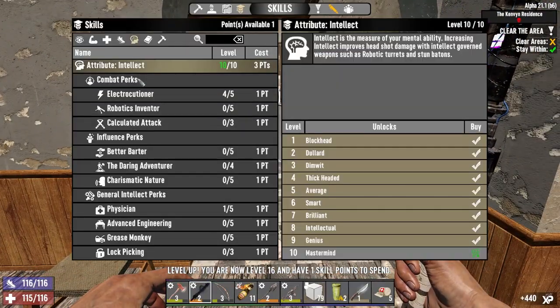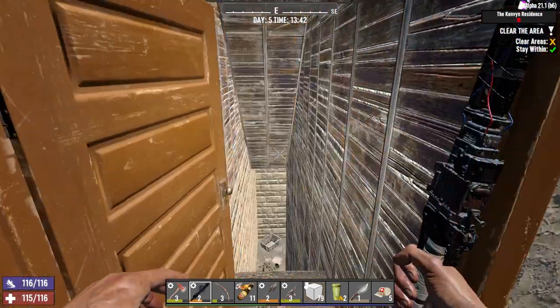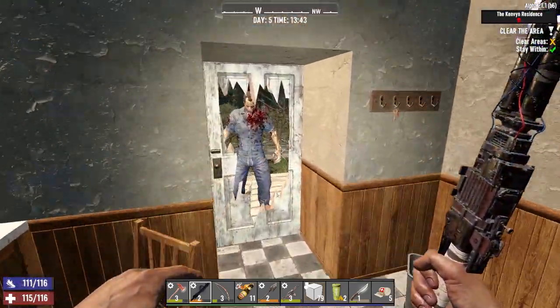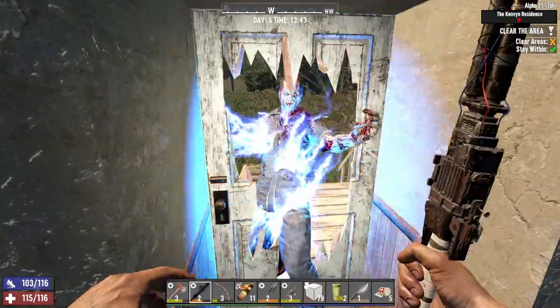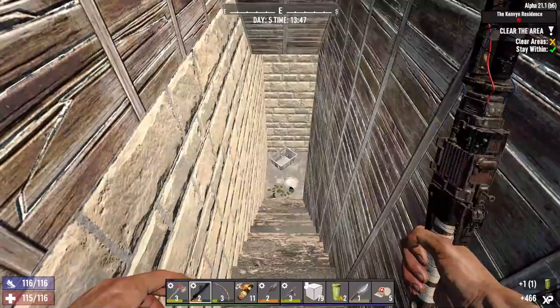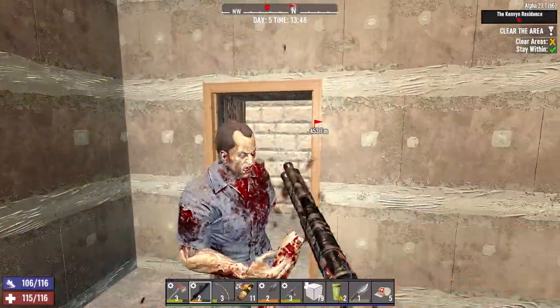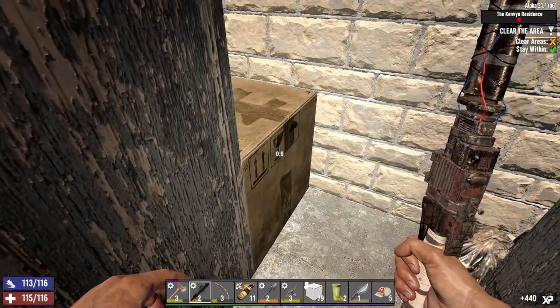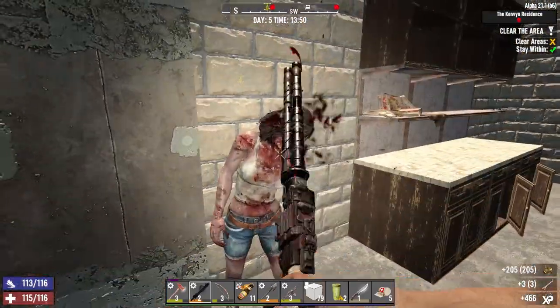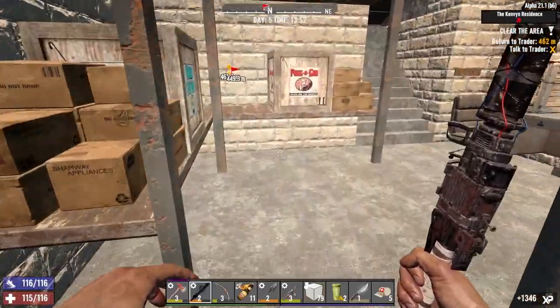Nice! That's a skill point - Electrocution level five, please - why not? We have to go that way. Hello! Down the stairs we go. Which center? Trader - just that simple.